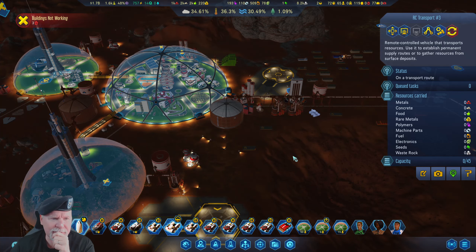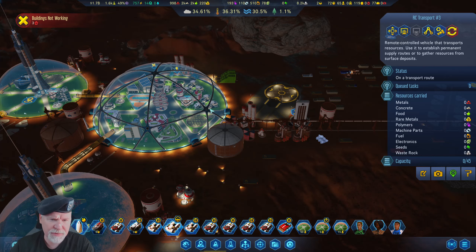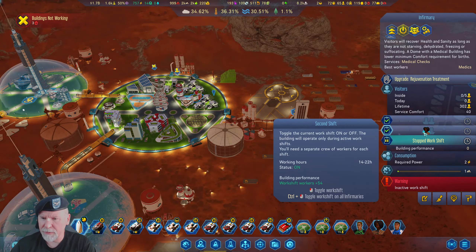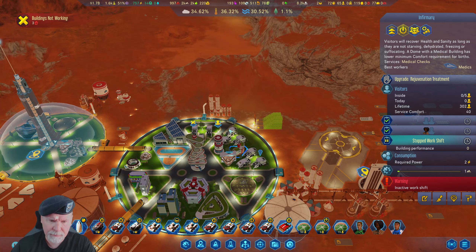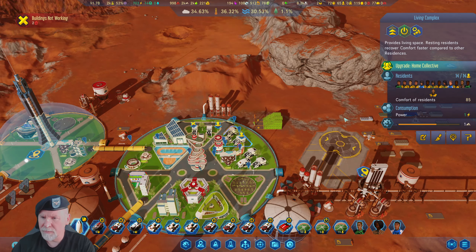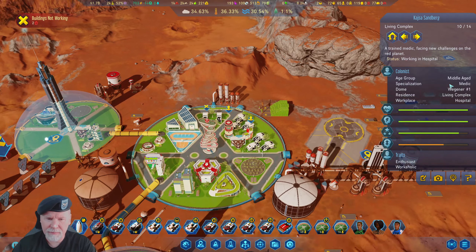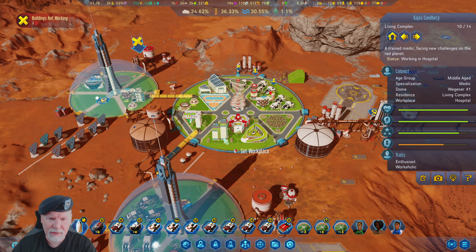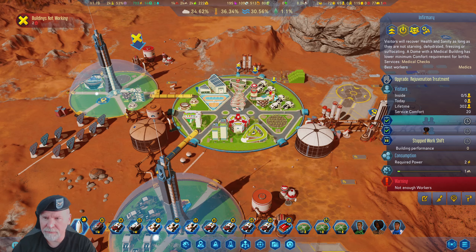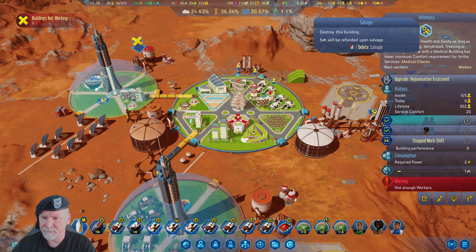So what else do I need to do? For now I just need to let it grow. We have how many more spots to live in here — that's maxed. One guy in the infirmary. We have a medic — where is the medic? In the hospital. Good. So why do we have an infirmary? Let's kill the infirmary, don't need it.